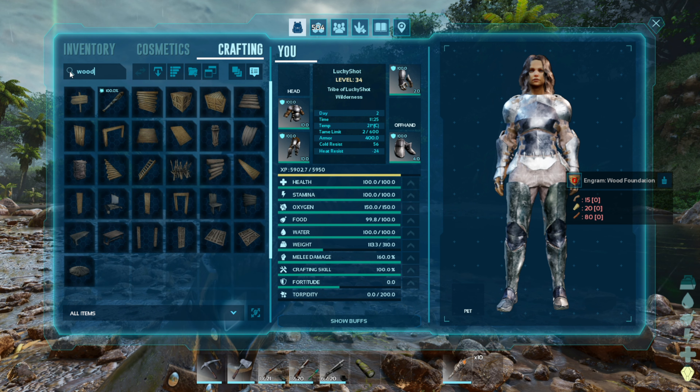Number 11 is changing the ammo or attachments on your weapons. If we go to our crossbow, you'll see I've got stone arrows loaded but I actually want the tranq arrow — you just hold R and you can change over to the tranq arrows. You can also craft the arrows directly from here. The same goes for attachments — just hold R and you can move between the different attachments for your weapon without going into your inventory anymore.